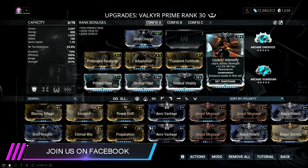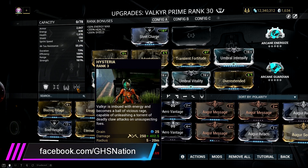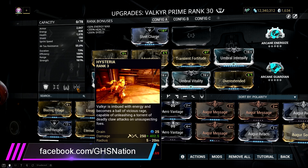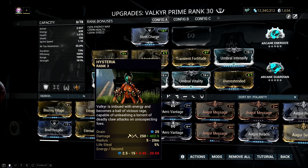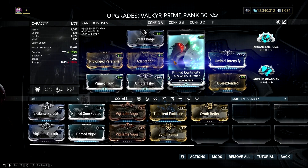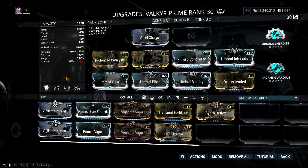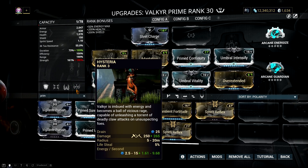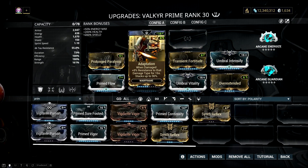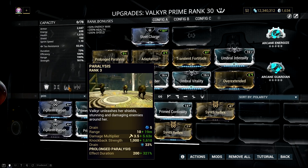These three Umbral mods are also crucial for this build, since they allow us to survive without using our Hysteria ability. You can use Hysteria with this build, but only to regenerate life or be invulnerable for a couple of seconds. The energy drain of this mod setup is horrible, and if you want to use Hysteria often, you will need to remove Transient Fortitude and replace it with Primed Continuity. But honestly, that won't be necessary with the amount of survivability this build has, plus you can always cast Hysteria as a safety net. I also added Adaptation so enemies won't melt my shields easily — this way I won't need to cast Pillage multiple times before casting Paralysis.